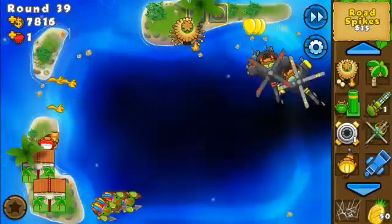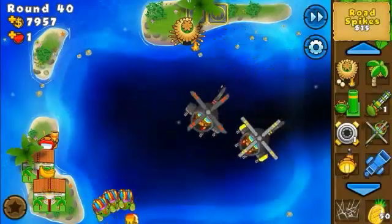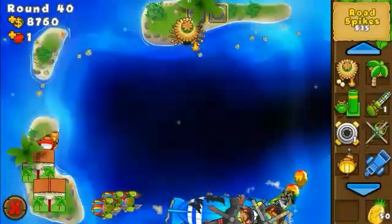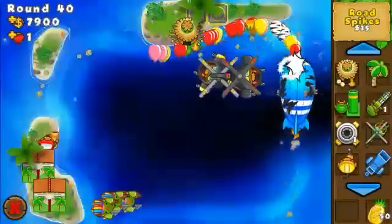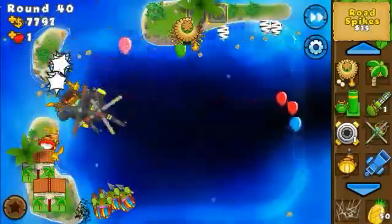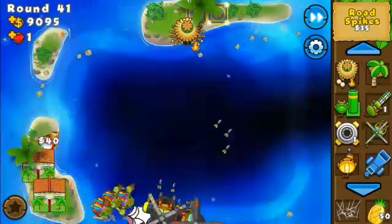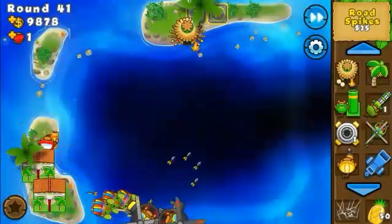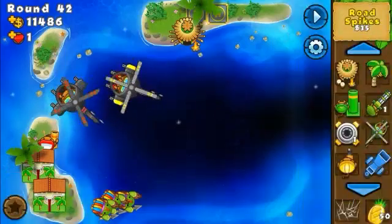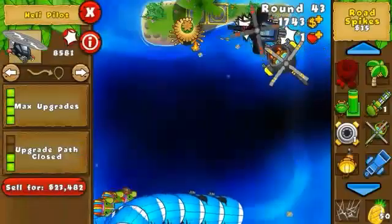The farmer helped a lot — we've got 7.9k. We're going to start this round using zero spikes because we haven't got enough money to get the Apache going. That's unfortunate, but we can't get more cash than what we have. We'll just farm up this round and next.